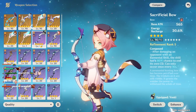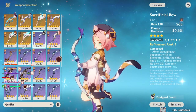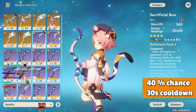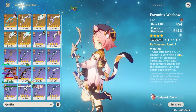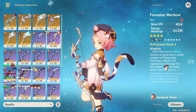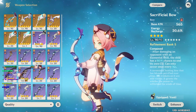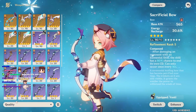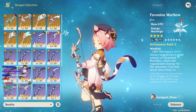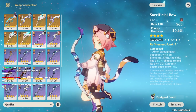At refinement rank 1 it's about a 40% chance with a 12-second cooldown. For most of the player base it's better to stick with Sacrificial Bow since it's less investment: Favonius requires crit rate, health, and energy recharge on artifacts, while Sacrificial only requires health and energy recharge.